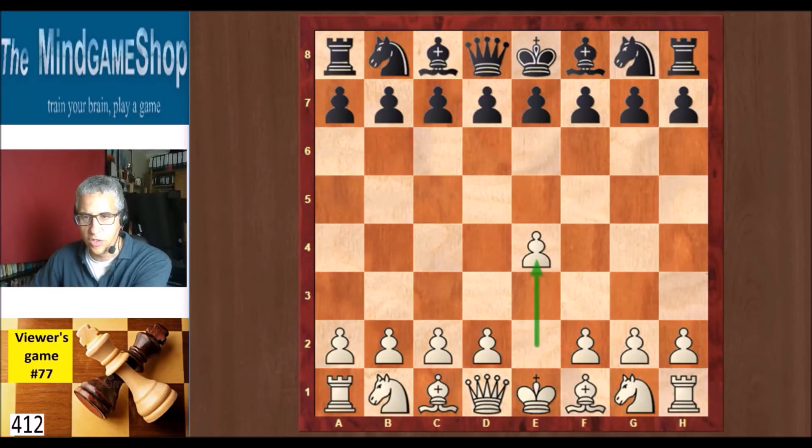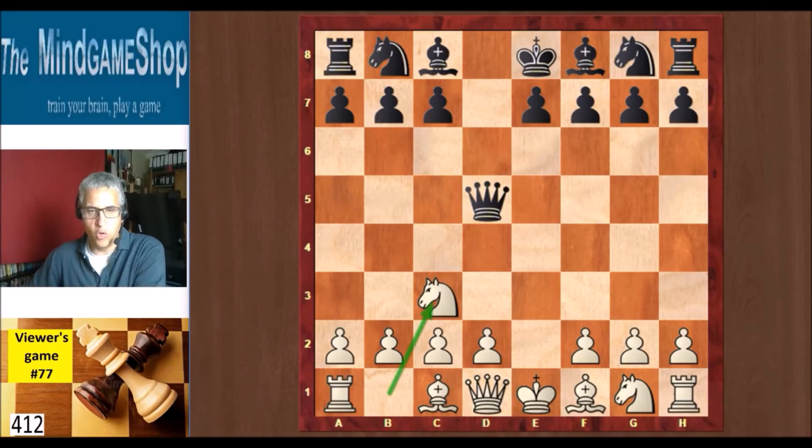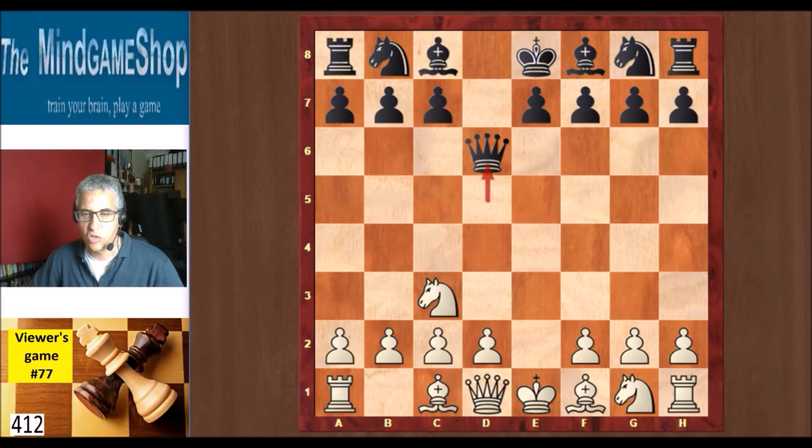Tony played e4, d5 from his opponent. It was an anonymous game, so there are no ratings. As Tony said, it's a 10 minute game with a 1 second increment. So Black plays the Scandinavian defense and Tony took. Queen takes and knight c3 is the main move against the Scandinavian, immediately attacking that exposed queen. Many queen moves are possible: Queen a5 is the most popular, Queen d6 is also played a lot, and also Queen d8, going back to where the queen came from, is an option. But Black played Queen e6 check, which is more rare.